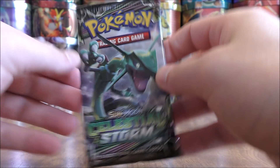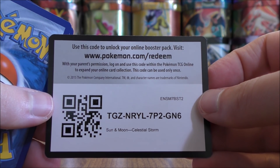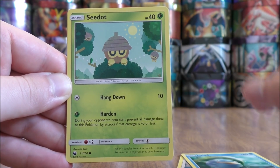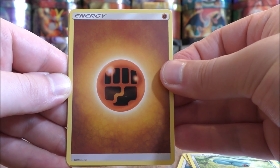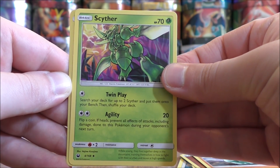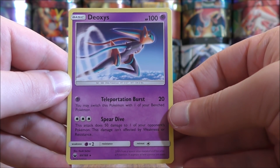Rayquaza pack again — another chance at a Prism Star card. This pack starts with Clamperl, Skiddy, Lotad, Seedot, Beldum, Fighting Type Energy, Apricorn Maker, Donphan, Scyther, a Reverse Hollow of an Oricorio which is an uncommon, and the rare is another Deoxys.